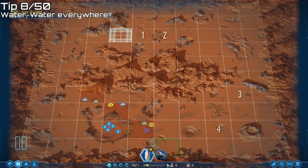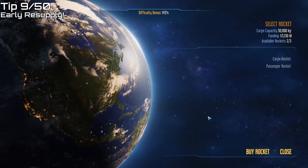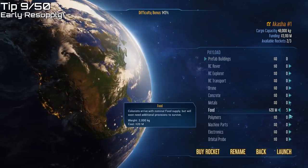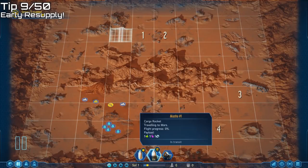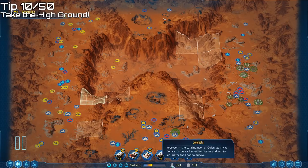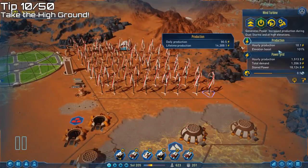Two more tips before heading down to the surface. First, resupply: there is no reason to wait before sending your next rockets — you can load up another rocket and launch it straight away, saving valuable time waiting for that resupply mission. Just be certain you've got everything you need before committing that last rocket. Second, consider taking advantage of high ground — wind turbines get a major boost from elevated terrain, with elevation boosts of over 100% doubling the power output.